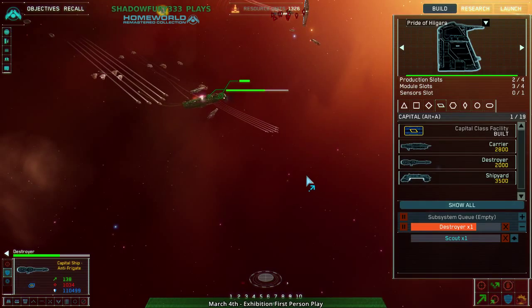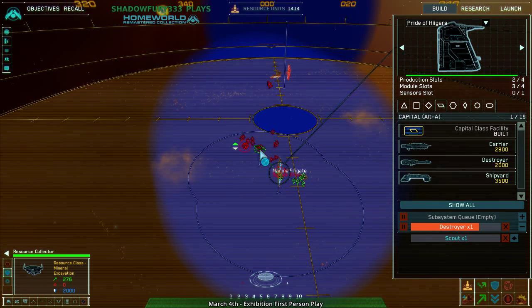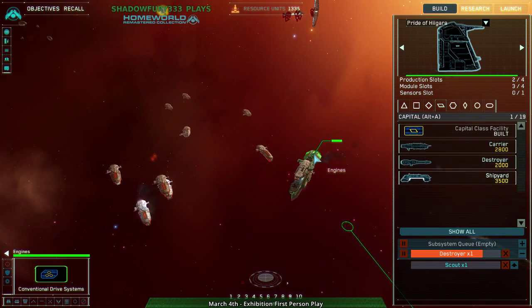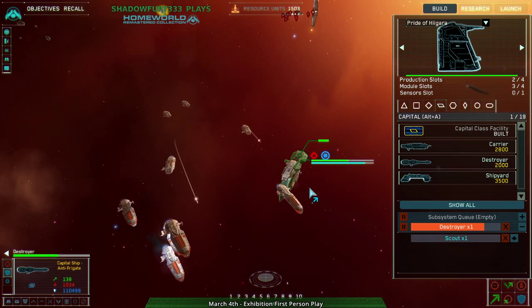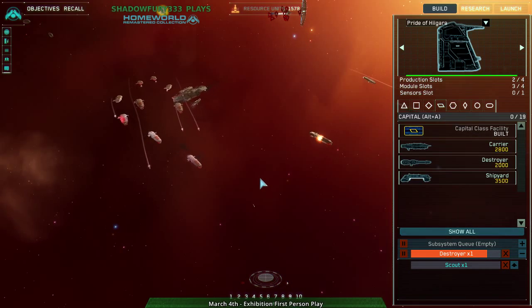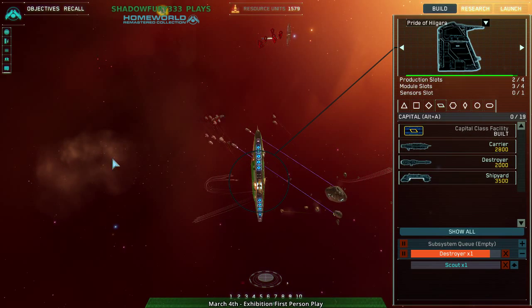I severely underestimated the power of marine frigates. Destroyer being boarded — kill that marine frigate. I think this destroyer is going to need support. I couldn't even scuttle in time. Well, that was game. I'm going to see if I can find another one.